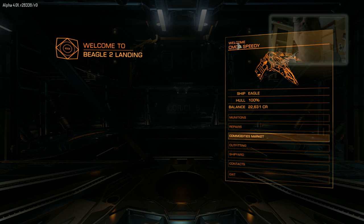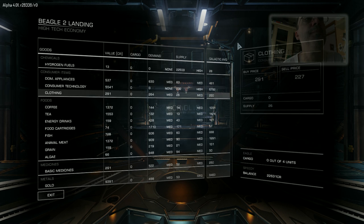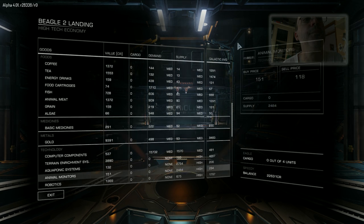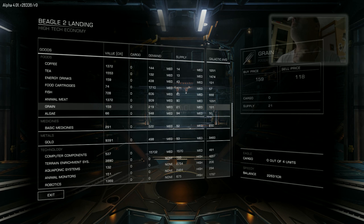Let's come to Beagle 2 tonight and have a look at the commodities. There's also been some kind people creating all sorts of nice spreadsheets, and there's a nice web page with good ideas for trades, which has helped an awful lot to work out routes. So I'm just having a look from Beagle 2 at where I'm going to fly next.